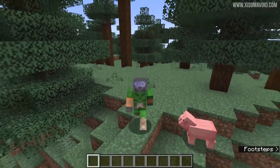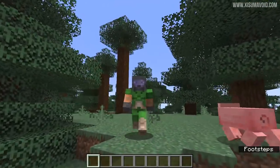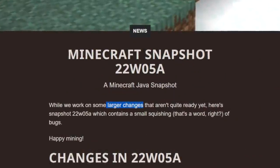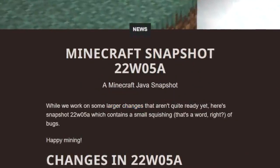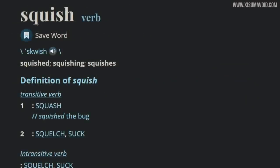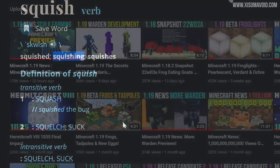Hello everyone and welcome back to another Minecraft update video. This is snapshot 22w05a, and the website states that there are some larger changes that aren't quite ready, so this one is a small squishing of bugs. Squishing is actually a word, according to this official-looking website.